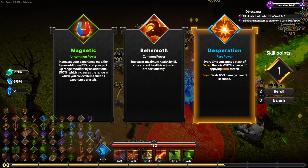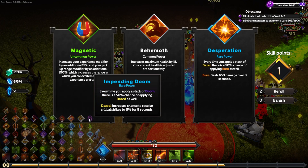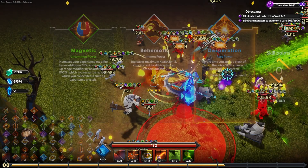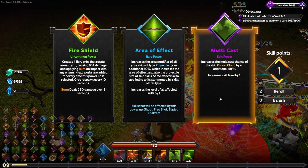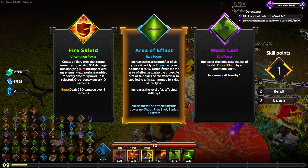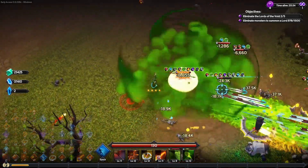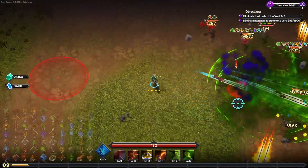I've got impending doom which gives daze, and daze gives burn doing 650 damage over time — even more abilities feeding into the damage over time. Tough choice — give three things a 30% area of effect increase, or a 48% multicast chance on the poison cloud? I'll go for the multicast chance — more chances for each cloud. Although area of effect also affects damage... I think either is a good choice.